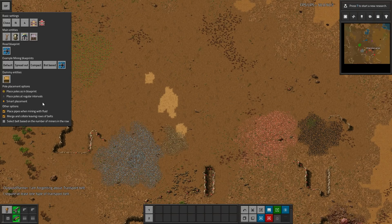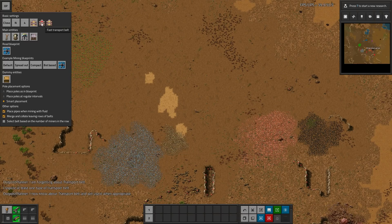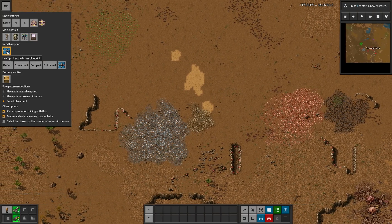There needs to be at least one belt type here — if you try to remove the last one, it won't work. You can do the same with all of these: take a power pole and click to change it, change pipes, miners, and chests. You can also have it read a Blueprint — if you want to create a custom Blueprint, you can have it read that too.